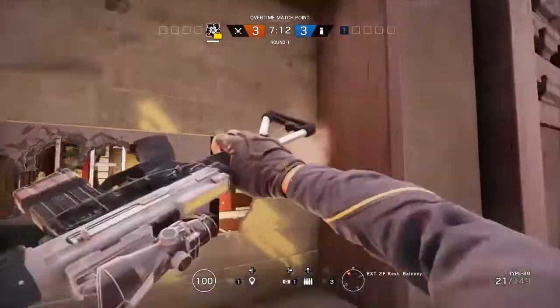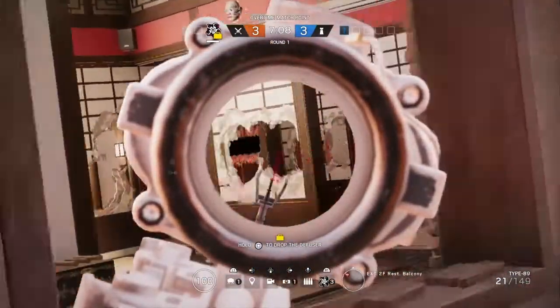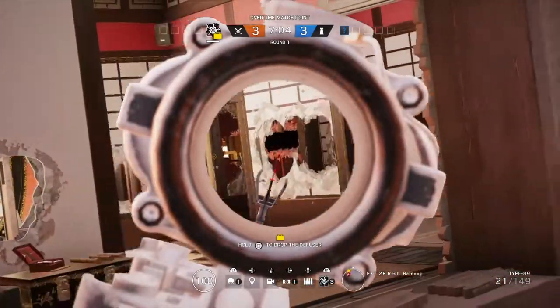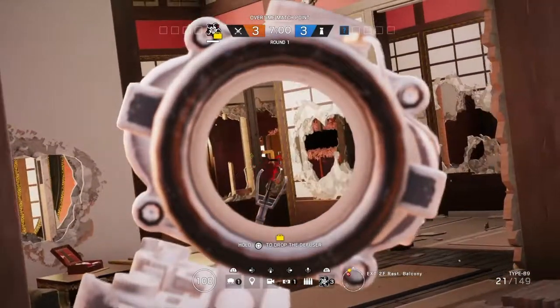Here's what it looks like from the attacker's perspective. As you can see there's nowhere really to hide, and this door would also be castled so there is no way through Geisha room. You could hold an angle on the side of the mirror but that probably won't end well for an attacker.